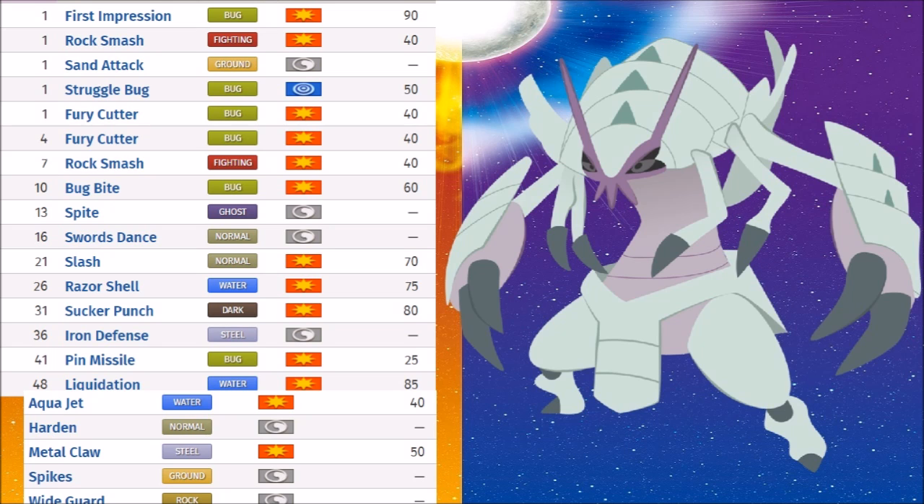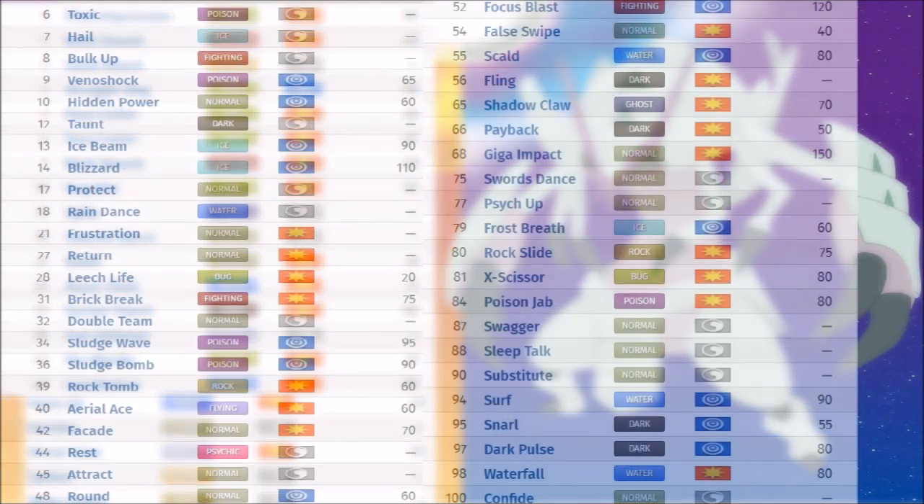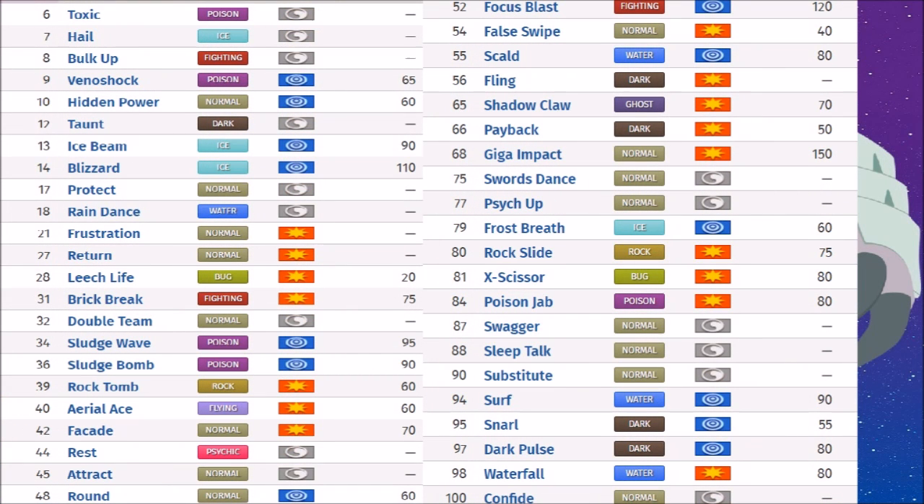The TM list is not as impressive and Golisopod feels like it's missing out a bit. You have Toxic, Bulk Up, Leech Life — which is getting a big boost this generation at 80 base power, making HP recovery quite nice — Brick Break, Shadow Claw, Payback, which can be utilized well, and Poison Jab and Rock Slide. This is the complete list and there are moves missing. It notably misses out on Earthquake, which would help against Electric types, and Bulldoze. But it has the things that matter, even though there are coverage gaps forcing it to lean on teammates.